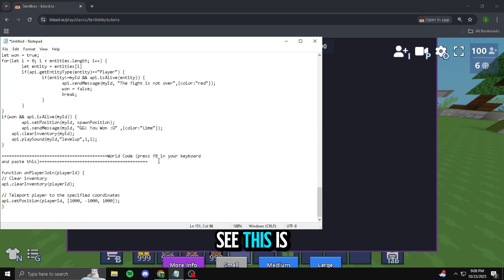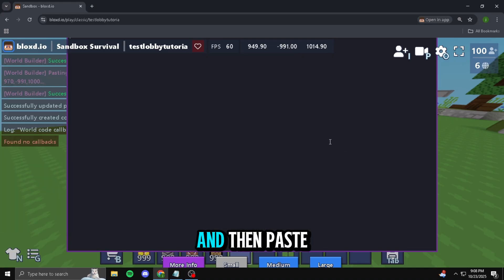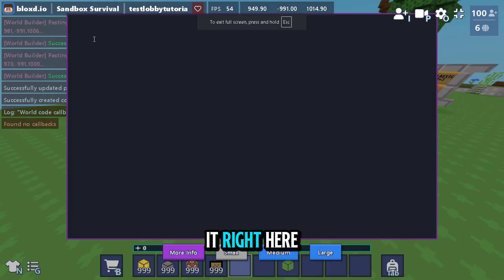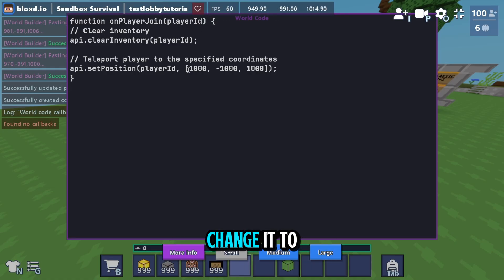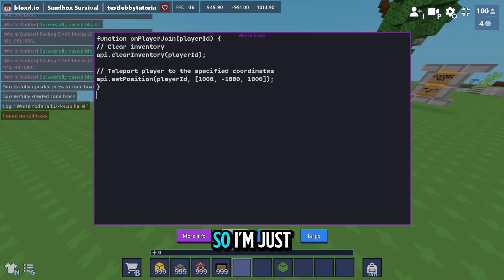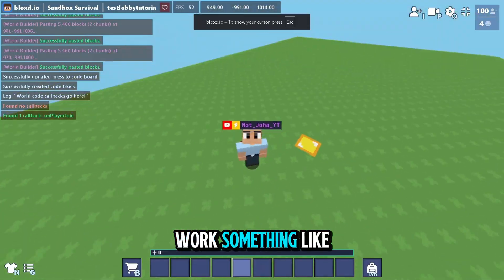This is the code you have to paste — copy it and paste it right here. Note that the coordinates in my code are different, so you have to change them to your own position or coordinate.